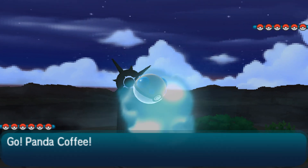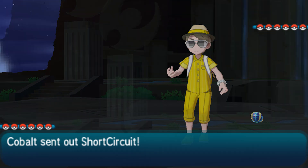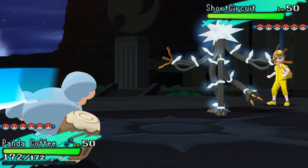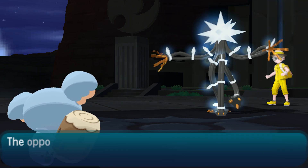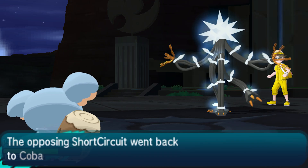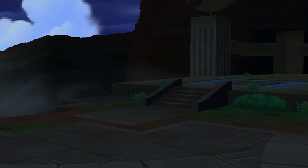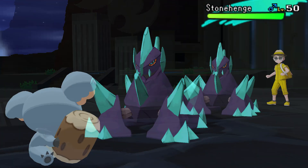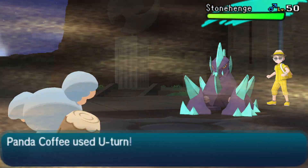In terms of matchups, he has Gigalith and things that don't mind sand — Garchomp, Metagross, maybe a few others. I figured I'd lead with Zygarde to threaten with Wood Hammer, and if it wasn't needed I could pivot out. He doesn't lead with Gigalith, doesn't get sand up right away — he opts to pivot out with Zygarde, noticing I had no ground types, making it a safe play.